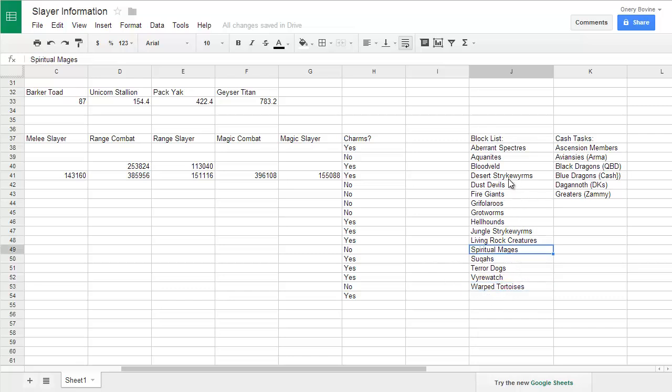Disclaimer: Spiritual Mages and Grifoloo Roos are both 90k slayer an hour or more, depending on what weapons you're using and what your stats are. But I choose not to do either of those because they're just really annoying. I do have a ton of slayer points, and not everyone has a ton, so if you have to do any of these tasks, do Desert Strikeworms, do Grifoloo Roos, and do Spiritual Mages, because those are all 90k an hour. Desert Strikeworms are like 85k slayer an hour.